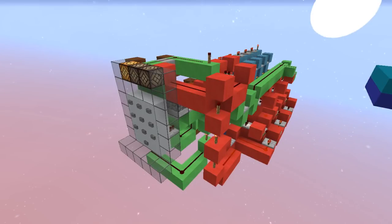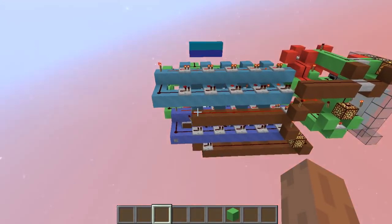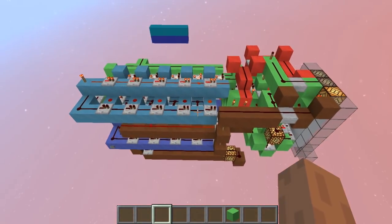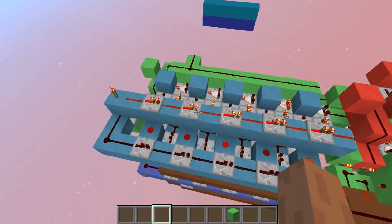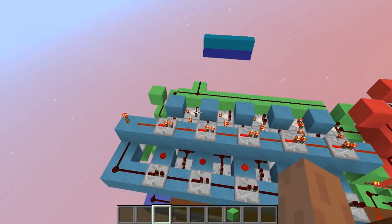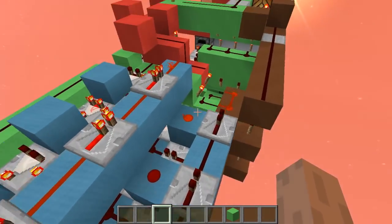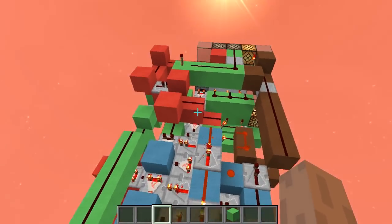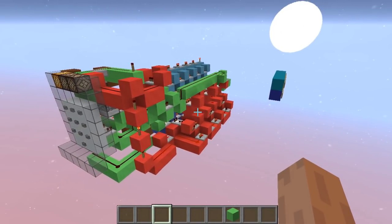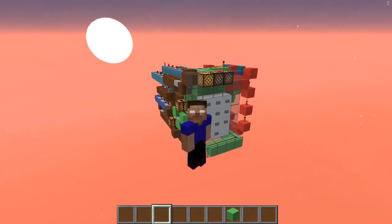I made this system in Minecraft 1.12 using only solid-state components, so it should work in pretty much any version — though you can never be completely sure with Minecraft. I won't do a full tutorial for this, but I'll leave a map download so you can analyze the circuits. I will do a tutorial for the cyan circuit though, which is the core of this, since it lets you use signal strength instead of binary — which takes up a lot of space and isn't always the best option. Binary isn't bad, it's just not optimal for all projects. Hope you guys enjoyed the video — thanks for watching and see you next time!